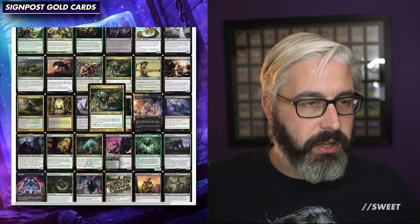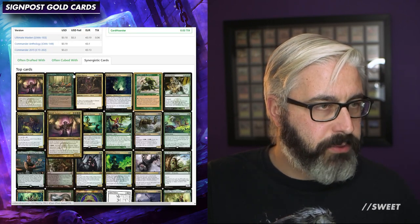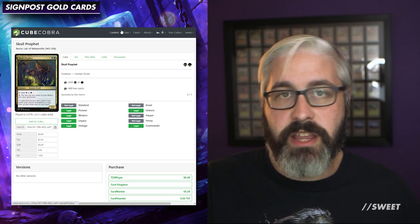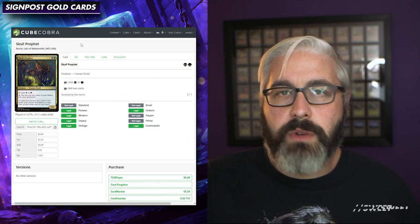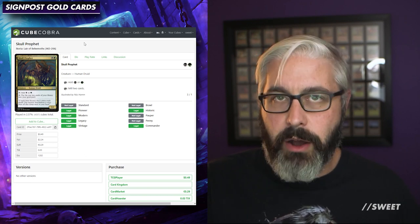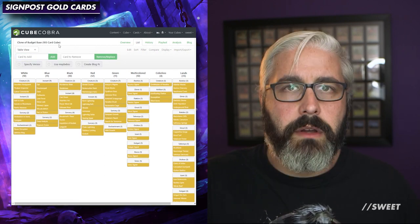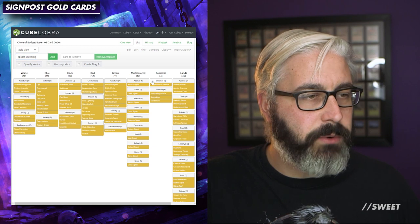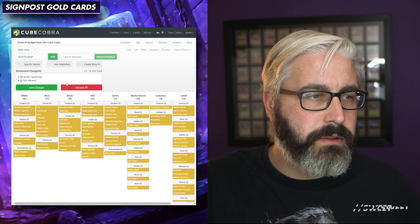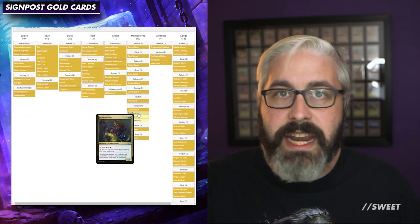I'm liking the look of Nyxweaver — nice and cheap — and also Skull Prophet. So here we have two cards that'll synergize really nicely with my archetypes. These cards go into what I want Golgari to do; they both help fill up your graveyard while spider spawning is your payoff. So we go back to our list, click edit, and add our cards: spider spawning, Nyxweaver, and Skull Prophet. There is our Golgari section — the three cards we need for that section. That's a fantastic way to find cards if you already have a jumping off point.